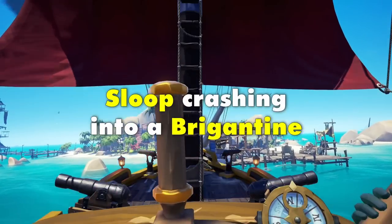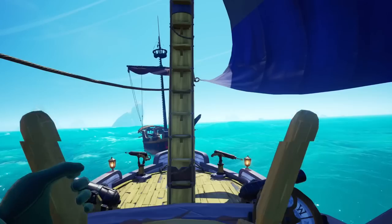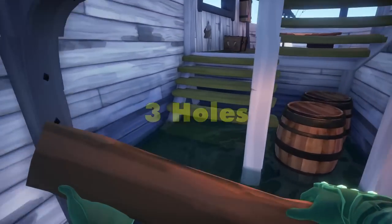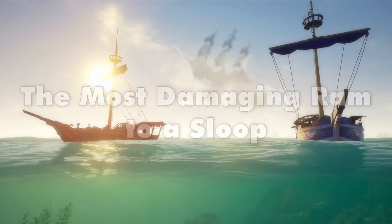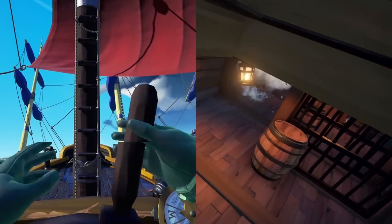A sloop crashing straight into a galleon causes one hole for the sloop. A sloop crashing into a brigantine also causes just one for the sloop. However, a sloop crashing into an equivalent generally causes one in the front and two in the back. This information shows that the sloop has the strongest hull of all three ships. The most damaging ram to a sloop is another sloop, which is why it's our primary focus. The sloop also does the most damage to larger ships.